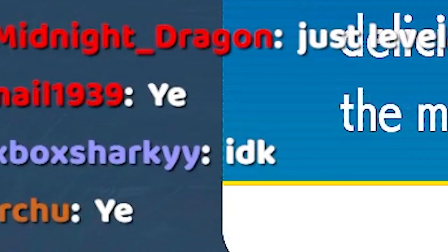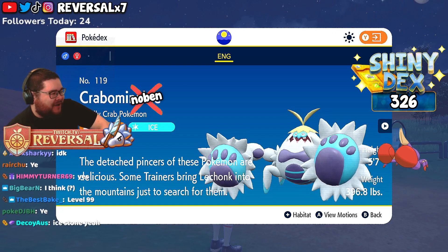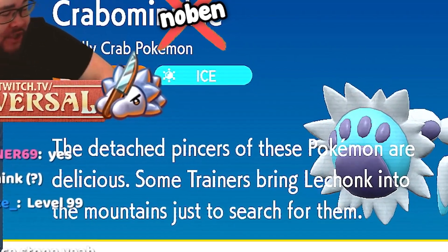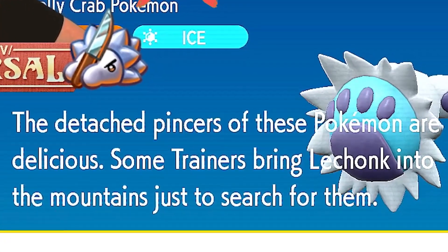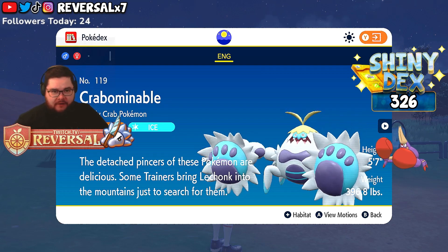Two hours later... yes, okay, cool, got that right. Crabominable's Pokédex says that the detached pincers of these Pokémon are delicious. Some trainers bring Lechonk into the mountains just to search for them. So you got a whole barbecue buffet over there in the mountains.